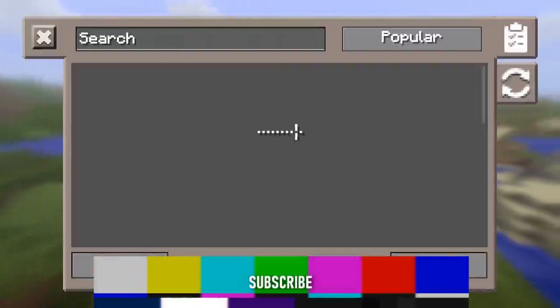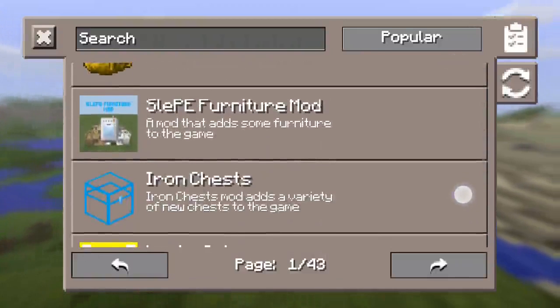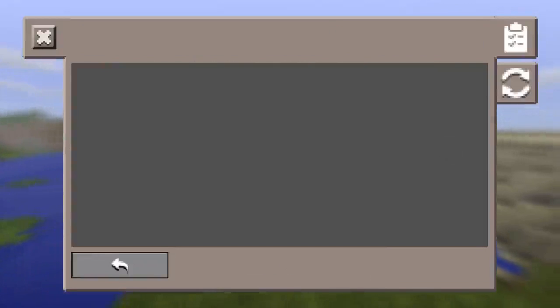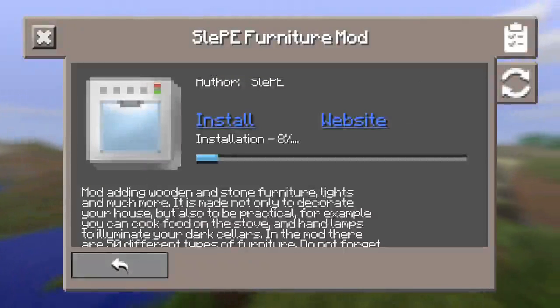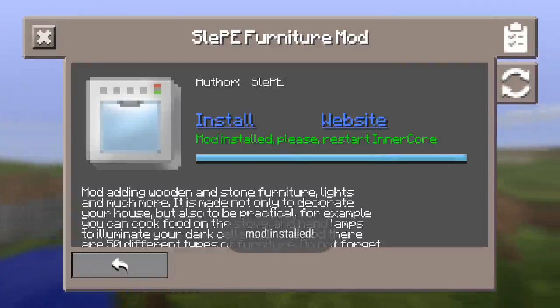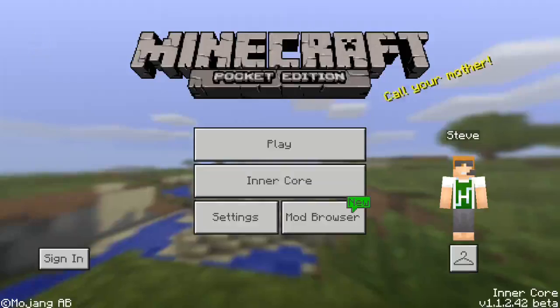You can see that we got a mod browser — this is a very cool feature as you can install about anything. Let's grab this one, the Sleepy Furniture Mod. You can just tap on install, click yes, and it will install the mod for you automatically. You don't have to do anything, just restart the Inner Core app. That's very simple. You can also check for any updates on any mods.